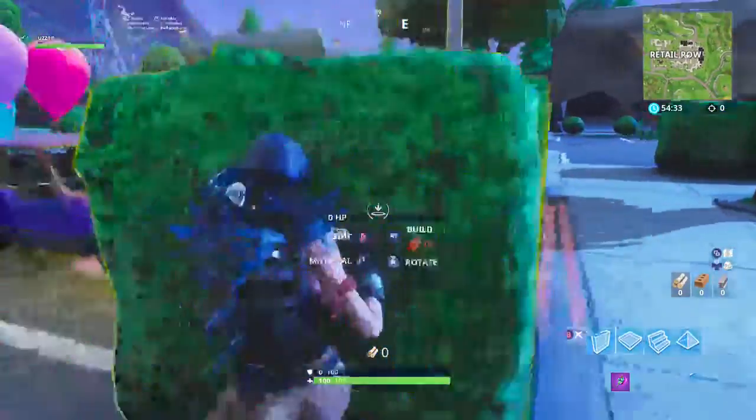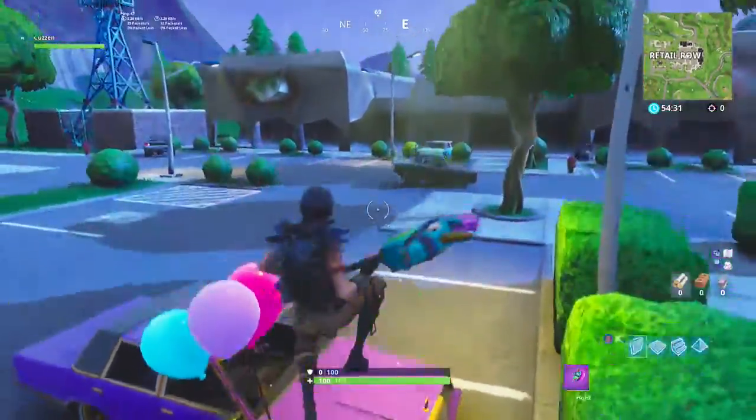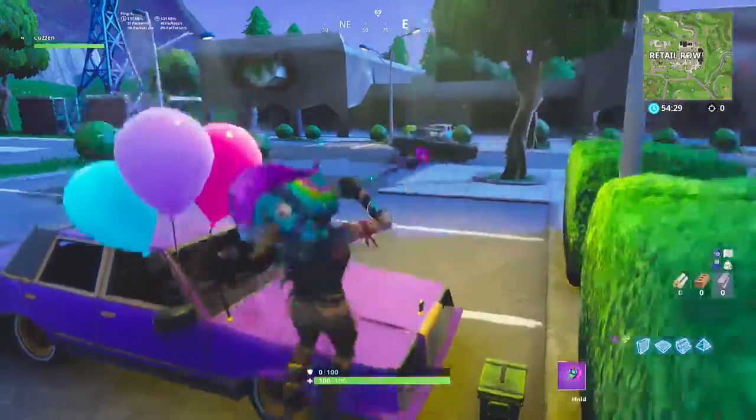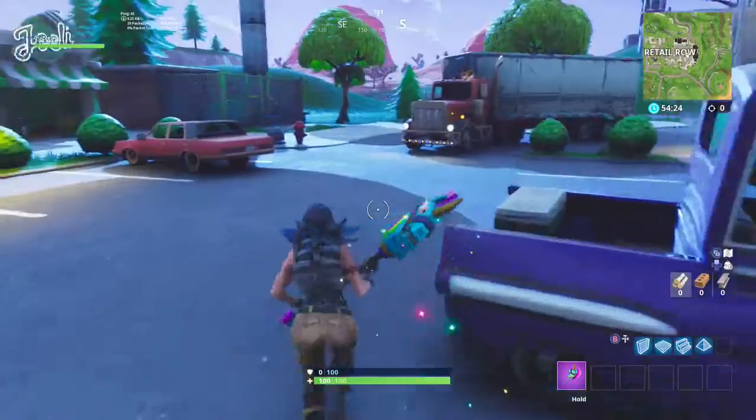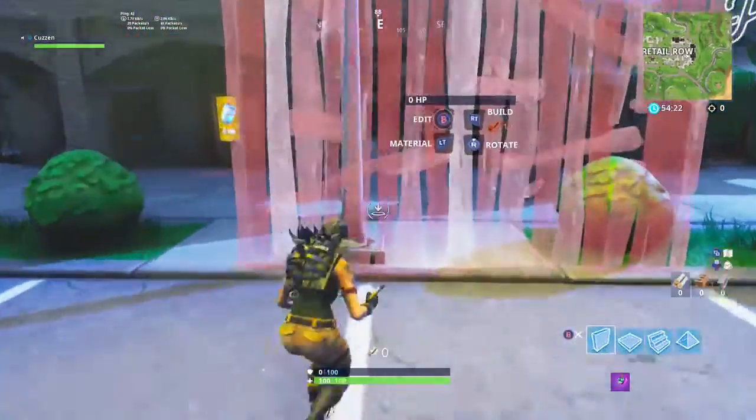I'm switching with RB and LB. If you click LT it does nothing, it just changes your map — look at that, changes your map. Definitely weird.